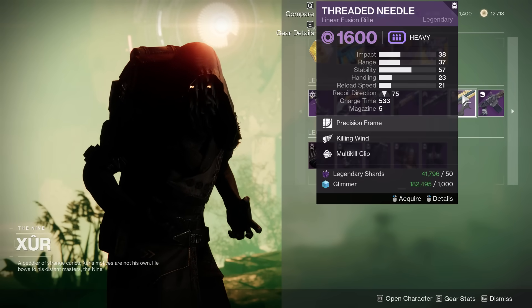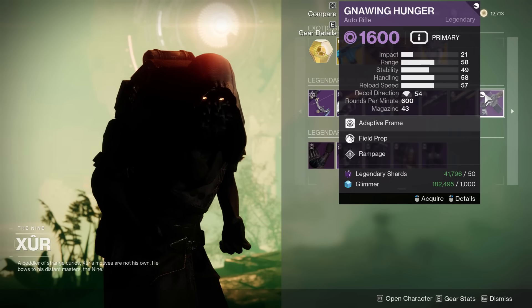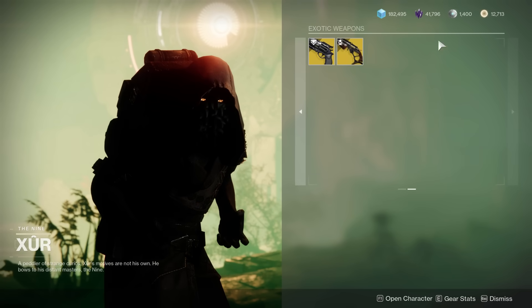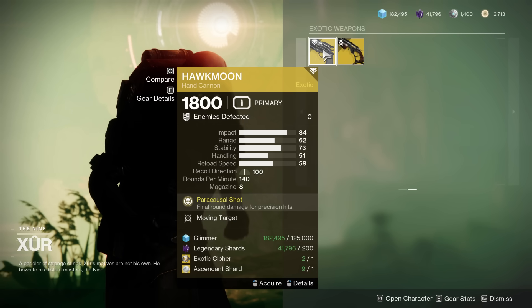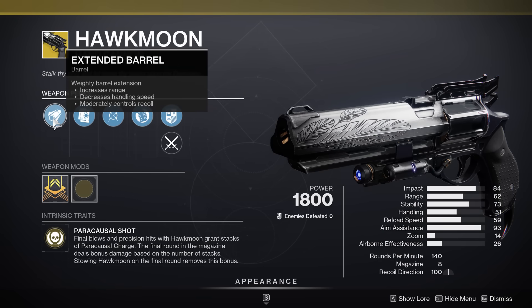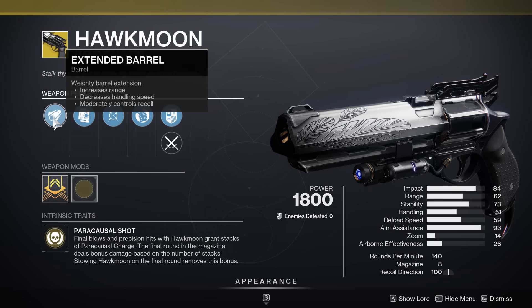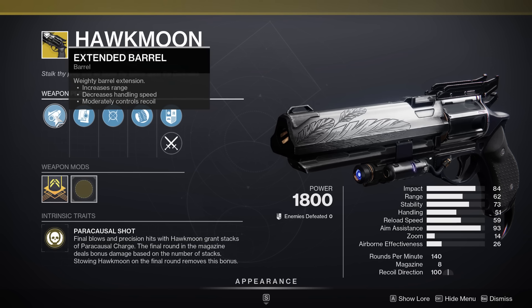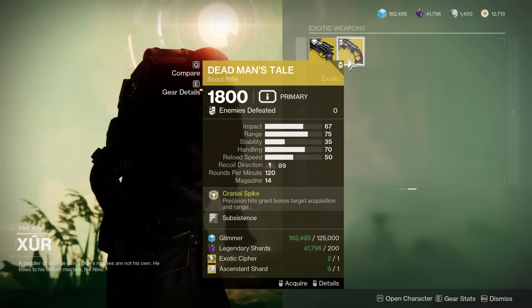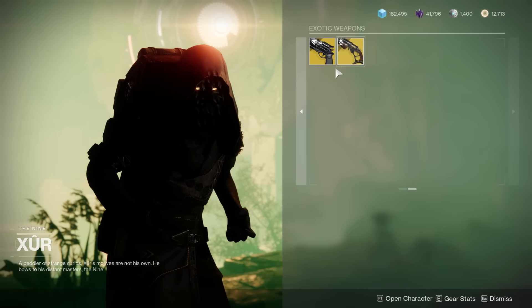Quickdraw Trench — no thank you. Kill-a-ween Multi-Kill Clip — no thank you. Field Prep and Rampage: Rampage is definitely good, Field Prep definitely isn't. And then on the back here we have the Hawkmoon with Moving Target — not really a big fan of that. The barrel will increase the range, which isn't terrible, but again could do better. Subsistence DMT — no thank you.